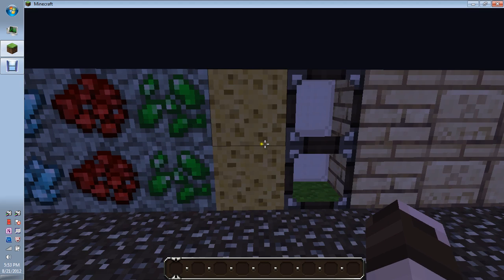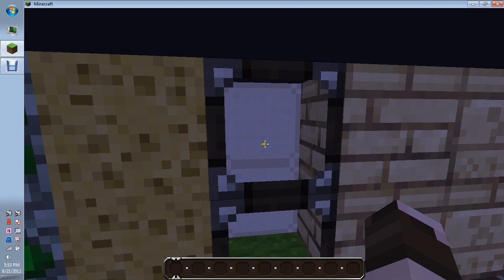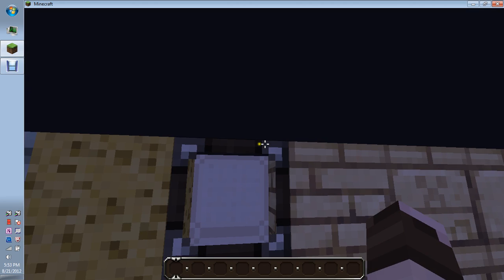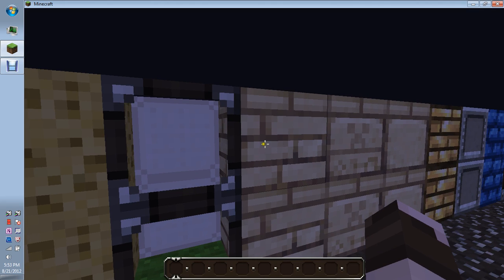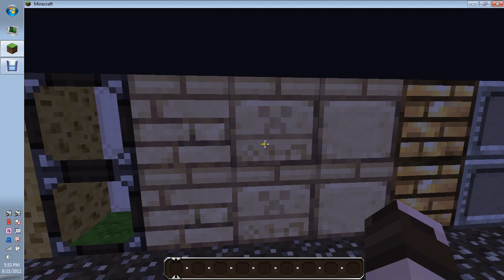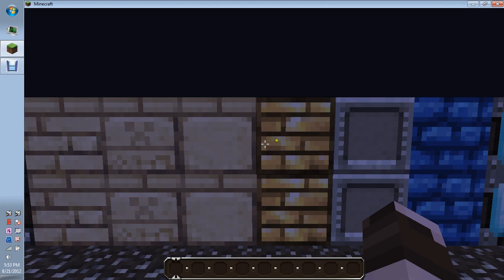Sponge looks nothing special, I guess. Then this is your glass — I don't like how it has stuff around it, I like just plain glass, but whatever. Then this is your different sandstone, and then here is glowstone.